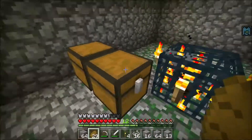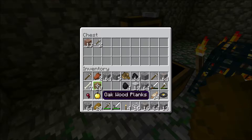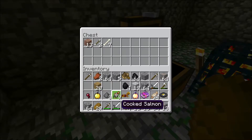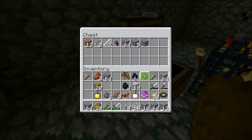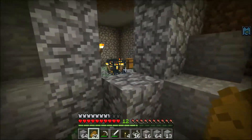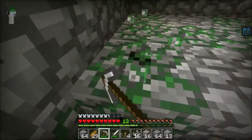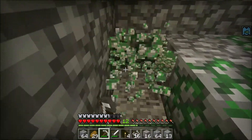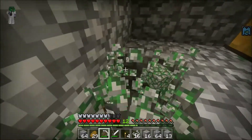Is our inventory full? It is. We might actually trash some stuff. We'll get rid of the bones, the spider eye, and some cobblestone because we've got a lot back at the house. But hey, that is such a cool find. Actually, I really like mossy stone so I'm gonna take it — for walkways or something it looks really good.